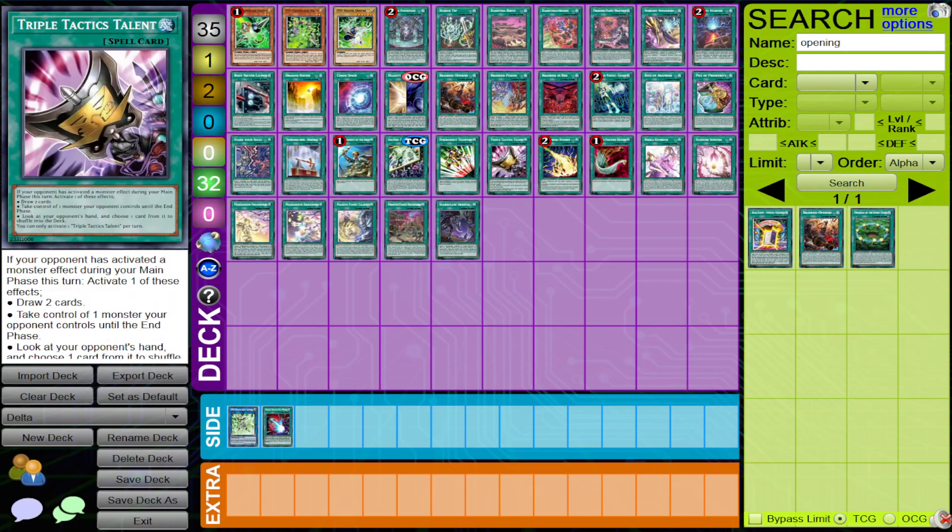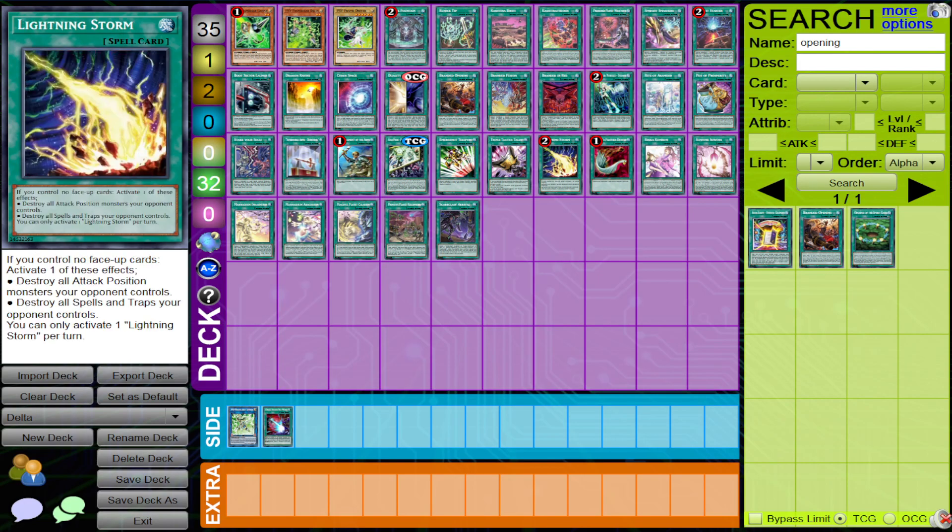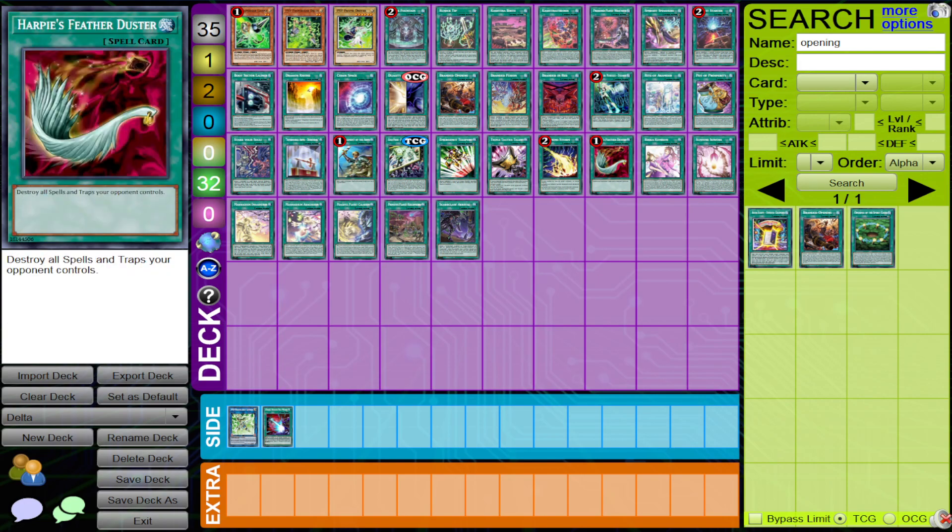Delta can also negate Triple Tactic Talents, which is really, really strong. Talents is a really good card this format and you will see it in a lot of people's decks. So having a hand trap that can stop it from resolving is powerful. If you're playing a backrow strategy, Lightning Storm and Feather Duster are two really big blow-up cards, so having a card that can negate those as well is also very strong.